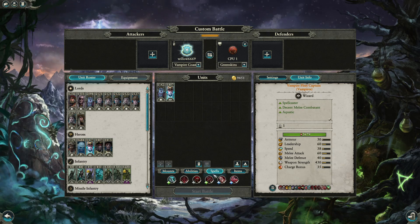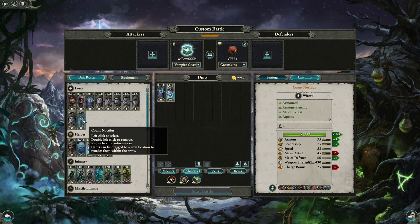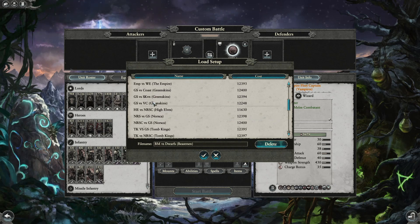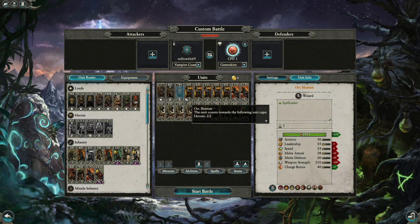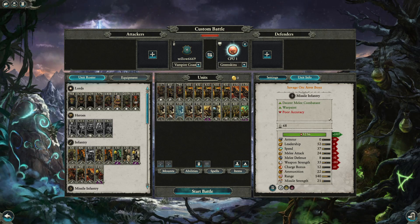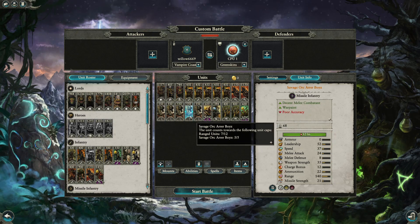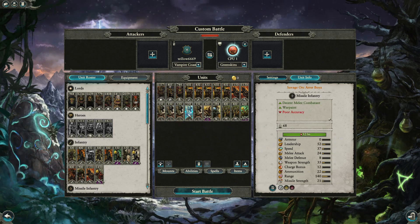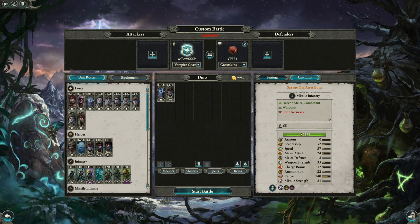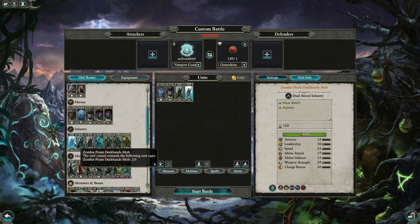Moving to Coast versus Greenskins: Noctilus and Luther Harkon both struggle against greenskin lords in melee. The build here involves an archer spam — savage orc arrow boys beat dogs one-on-one so archer spam works well as a backline. It defends itself against most Coast flanking power except Mongols, but Mongols are expensive and risky. Leadership support and basic zombies form the deck frontline, with sirens working particularly well if kept in the backline.